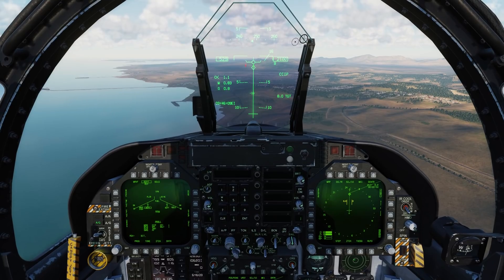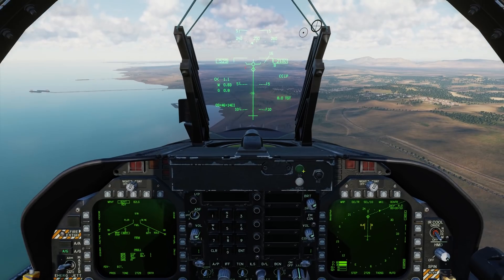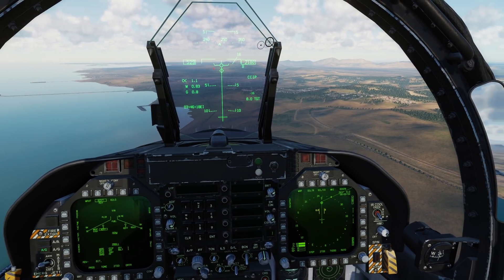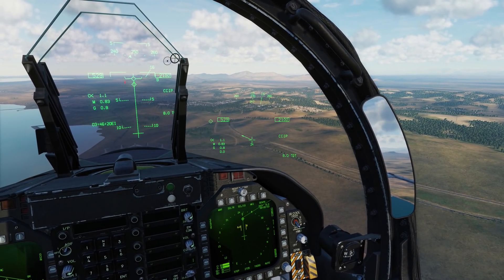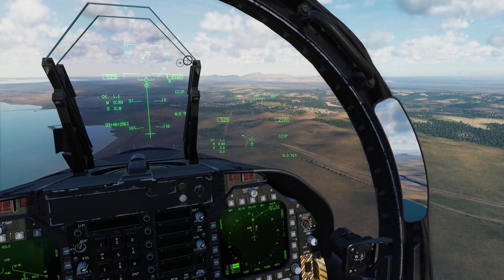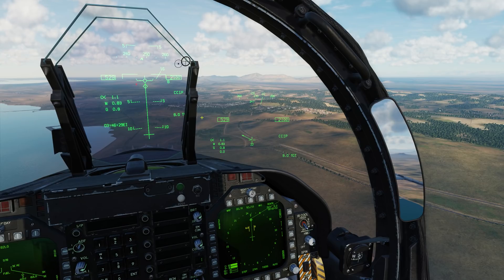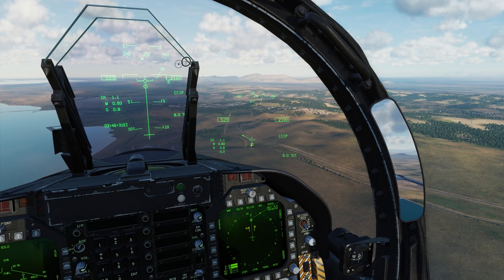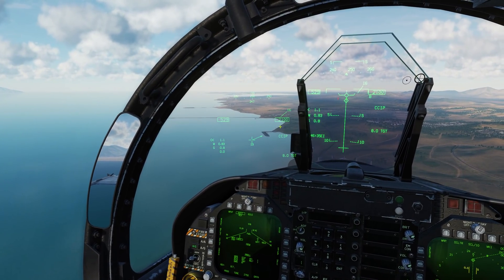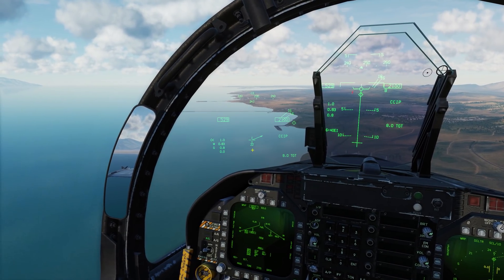Up ahead at waypoint 1 we have the designate as our target, which you can see as the diamond here on the HUD and also on the SA page. Now if we look off to the right, we see a flashing diamond indicating that the target location is currently outside the field of view of the HMD. We have a target locator line pointing to the location and it's 22 degrees away. Moving to the other side, a similar thing — the flashing diamond indicates the target is outside the field of view, about 22 degrees off.